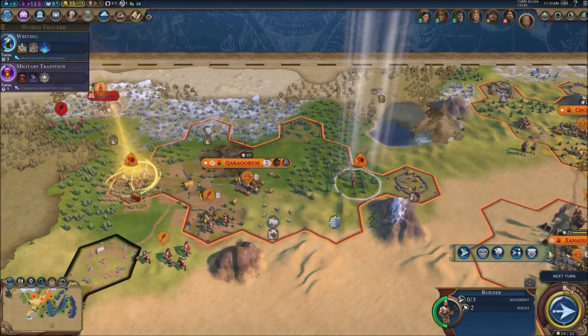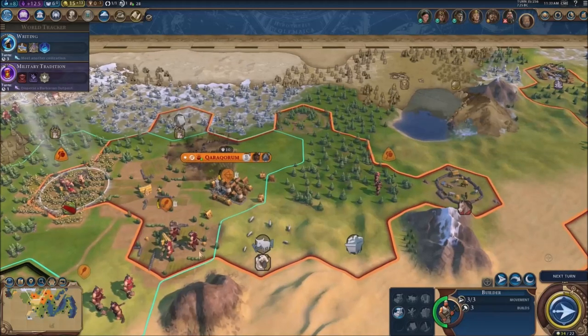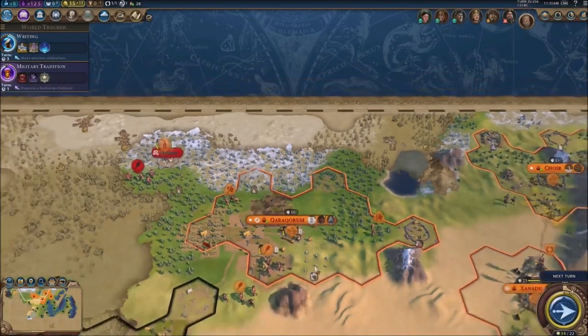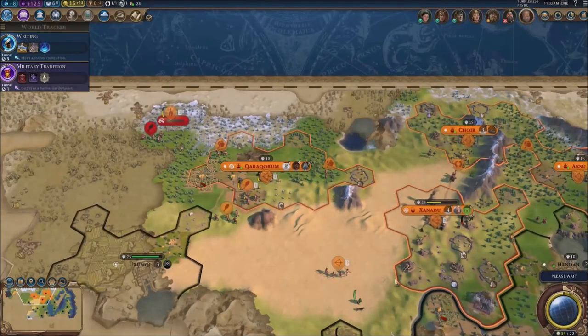We're gonna get another builder right here — there we go, get working on that buddy. Actually he can't do anything with that just yet, so let's just send him there. Two cheats for the last turn — alright.